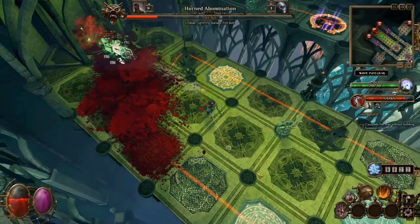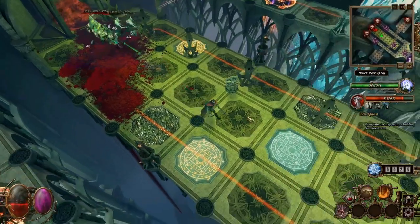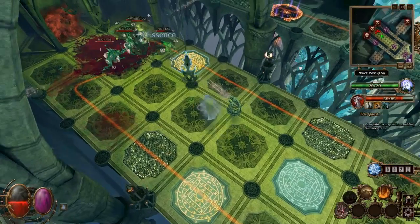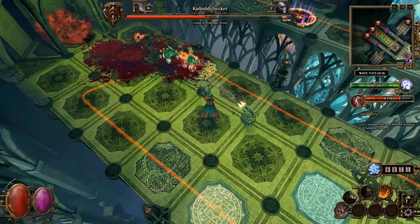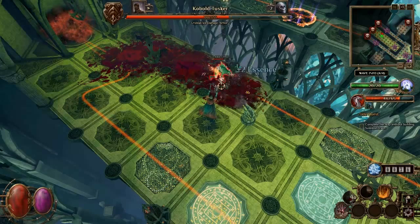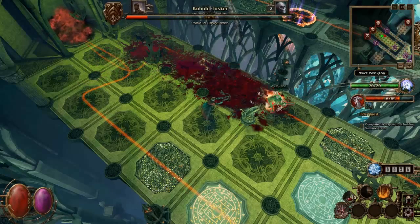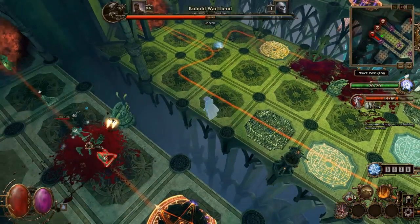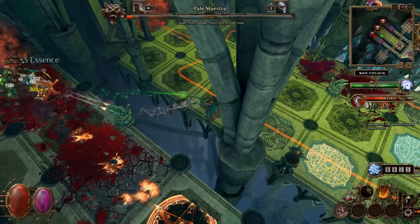So the sorcerer - I kind of went for a very similar tactic, I kind of went for lots of sentry guns. Easy peasy. These guys are going to take a little bit of time, but not too much. Pretty sure my sentry guns are actually the weakest against armor - that's the thing they're weakest against.